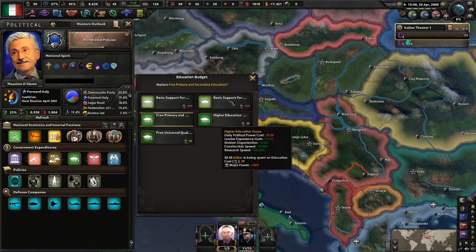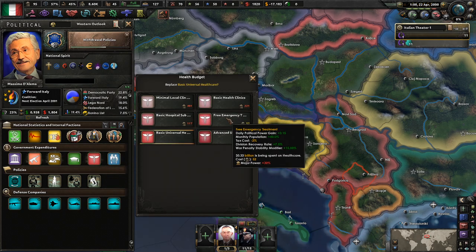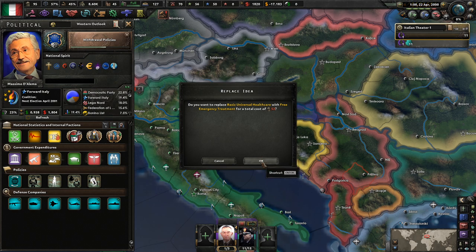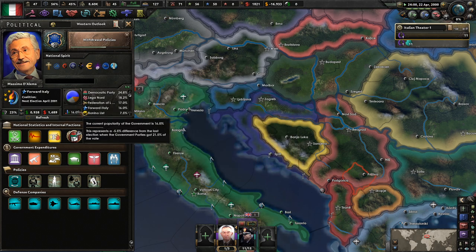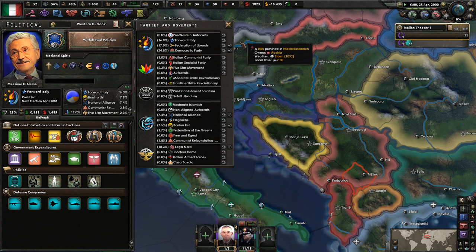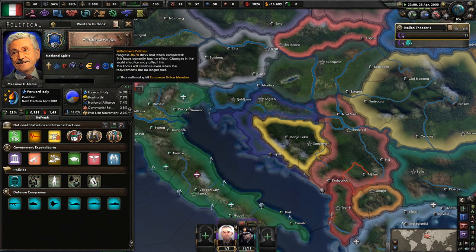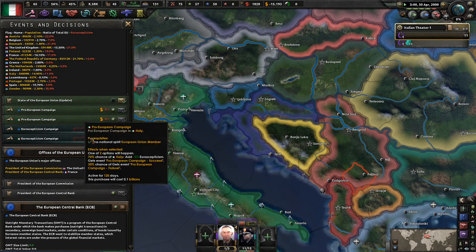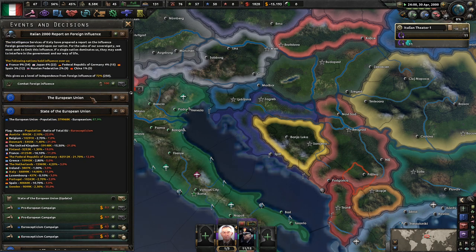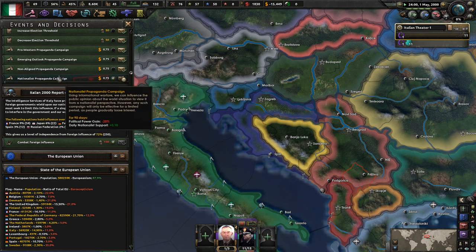I'm poor, but if I can make the lives of the Croatians better and they support me, then I'm fine. Cutting everything. Is there anything I can cut cheaply? 4.5 — so we can save about 11 billion. That's a decent amount. Our party popularity is pretty low because we were cutting all of the services. Who's actually the lead? Right now the Democratic Party is in charge the most. I'll just attack them a little bit. Let me get the political power to do so. Just another nationalist propaganda campaign for 90 days.